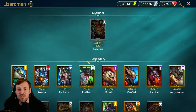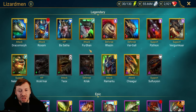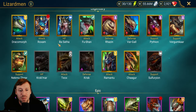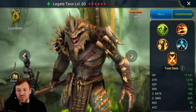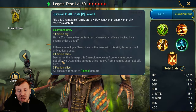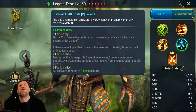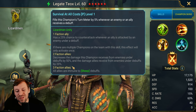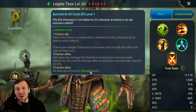Lizard men have really changed — we've got Lazarus, Pytheon, Fushan, Barsatha, Necmo, Romantu, Krisk — there's loads of good champions to bring in now for arena. And if you can get three lizard men on the team, all allies are immune to sheep. That has got to be my favorite passive of all time — we all know how annoying sheep is.